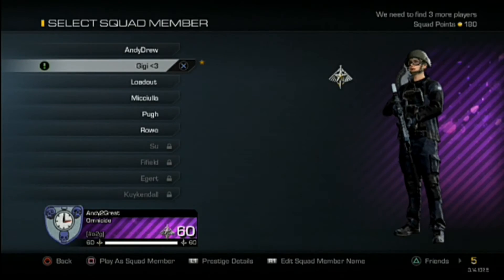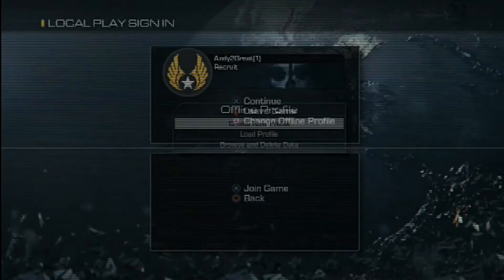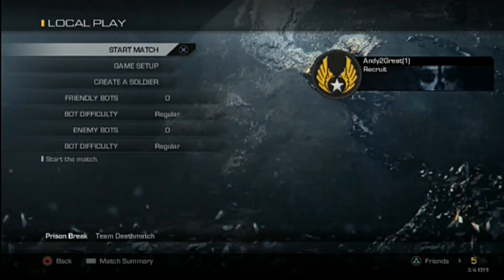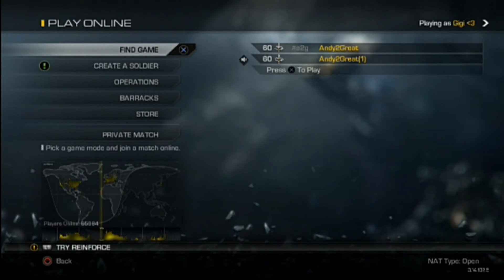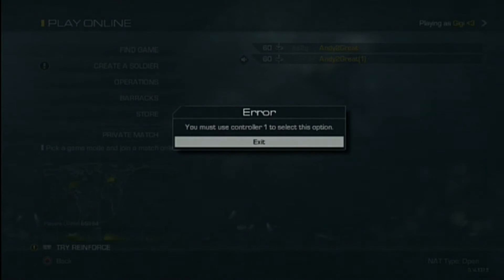Go on a LAN party with your second controller, only your second controller, and start a game. If you've done it correctly, once you've finished the game you're going to see that instead of staying inside one lobby you're going to go back into the party lobby, which is kind of weird, and you can only control with your second controller.